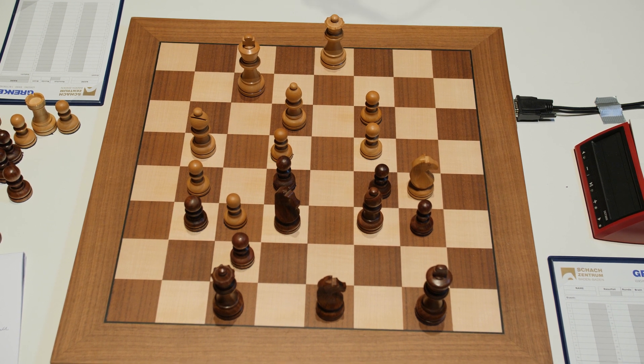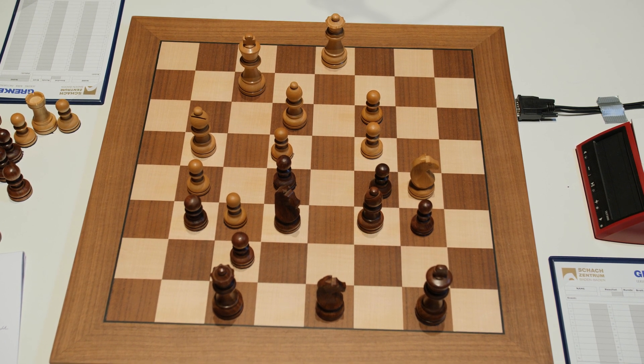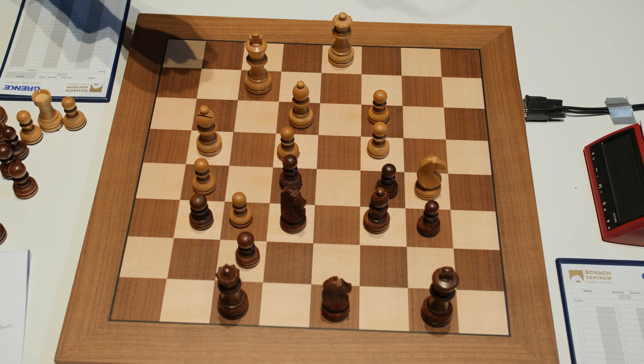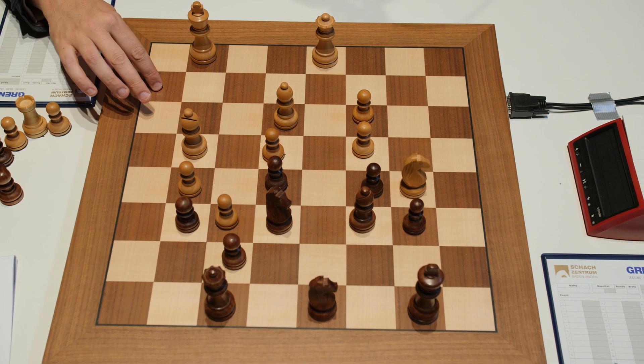So in this position, after a long maneuvering struggle — this is already move 52 or something like that — Magnus played what looked to me like an innocent little move. He played King back to g1, and I thought okay, maybe he wants to make sure there's no Qh8, Qh2 check.